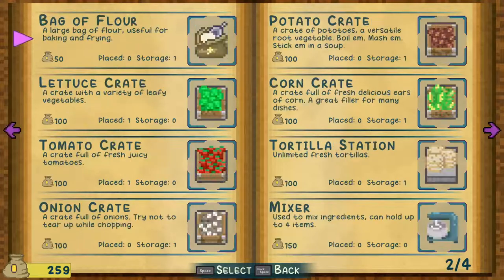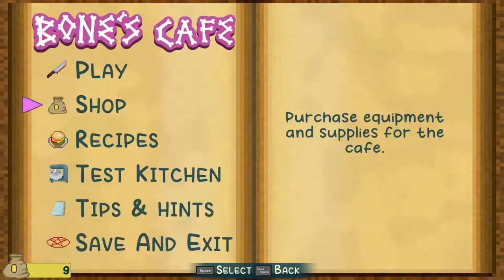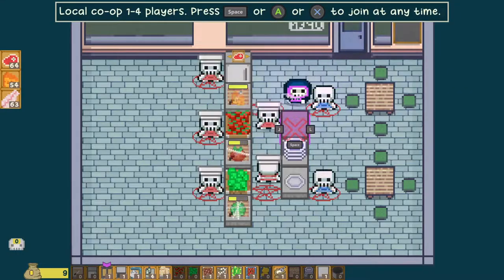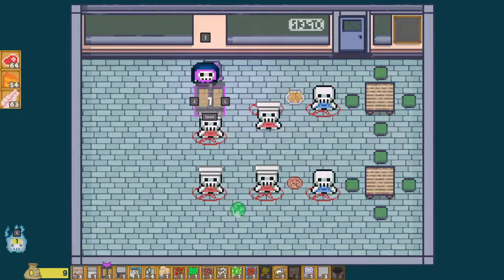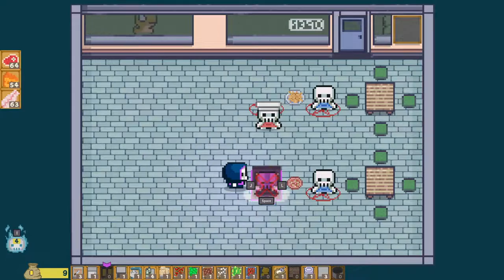Let's see how much the mixer is — 150, and then strawberries, 100. Okay, that's good. Let's get all of this identified then. We're gonna just pick all this stuff up. And then get rid of these guys. Put the fryer down, get rid of that.